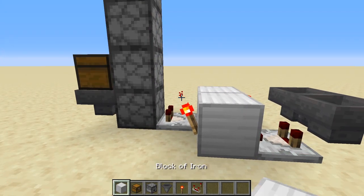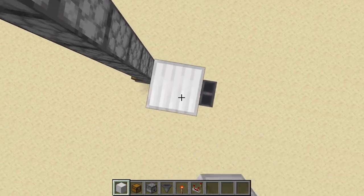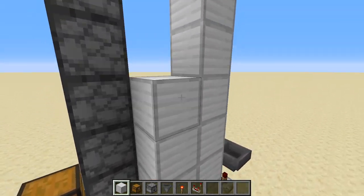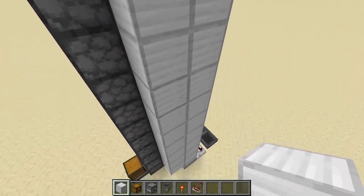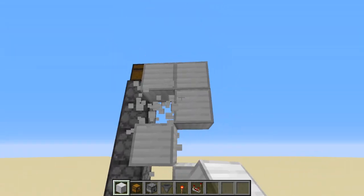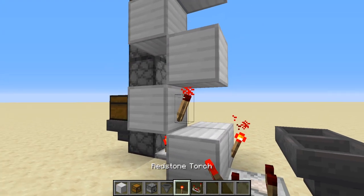Now we're going to make a basic tower here. Basically you want to go all the way up with blocks. We're going to cascade the torches up. You basically want to alternate spots — this is your typical torch tower.